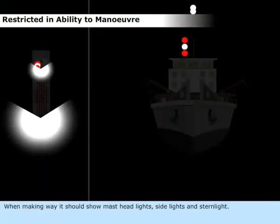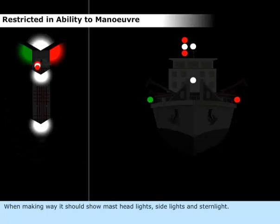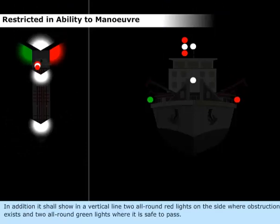When making way, it should show masthead lights, side lights, and stern light. In addition, it shall show in a vertical line two all-round red lights on the side where the obstruction exists, and two all-round green lights where it is safe to pass.